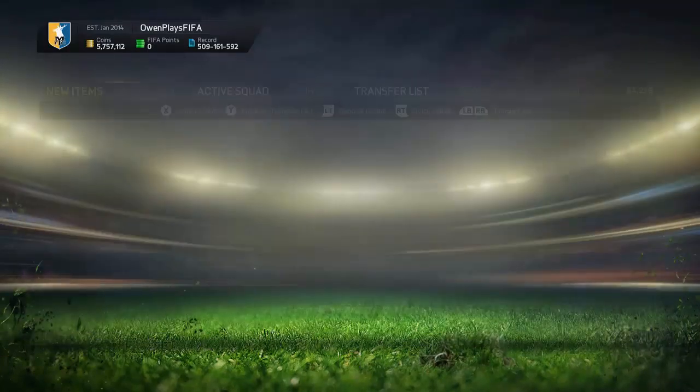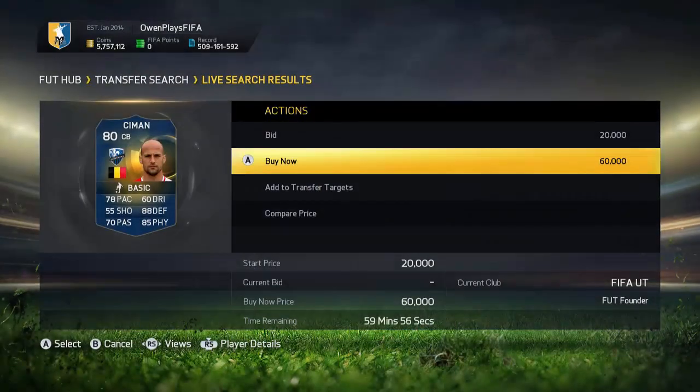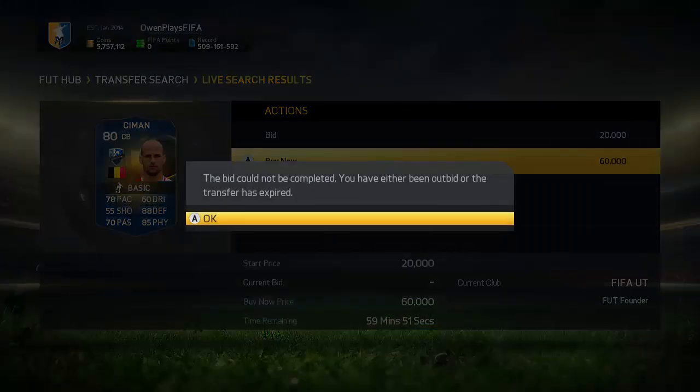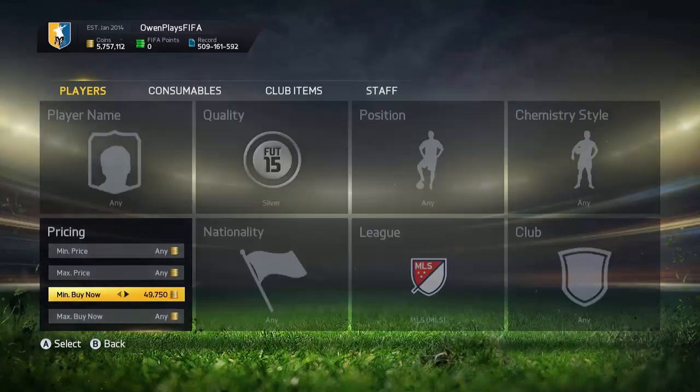There he is — we're going to store him into the transfer listing for a later time. I tried to get Seaman here, but sadly I didn't actually get him. He expired before I could — I probably had someone in there for a couple of seconds and didn't manage to actually get him.